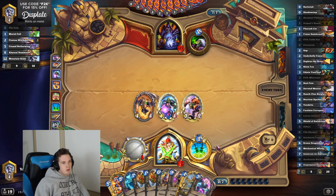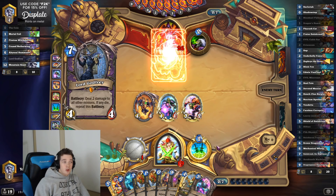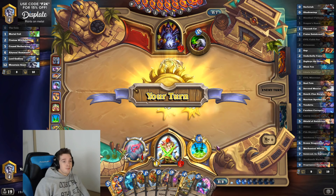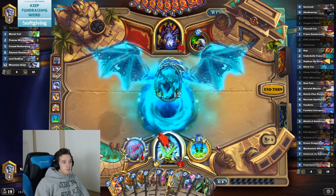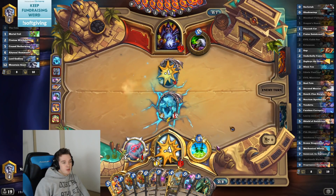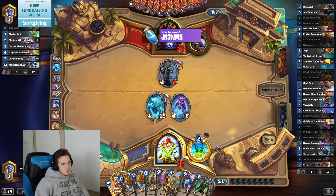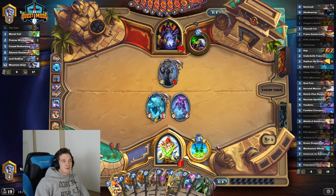Why did I think I was going into turn nine? I'm not sure but I did think that for some reason — I wasn't. So instead we're going to play Zaraku, take four damage, and summon a 6/6. Going to make a good play — Zaraku play! They have to run Plague of Flames, right? There's no way they don't — the card's just too broken. I just don't really see a world where you don't jam that card in the deck.